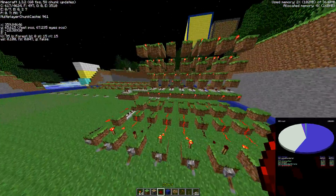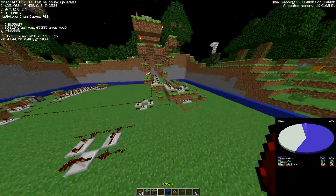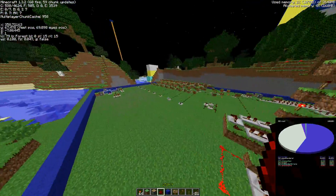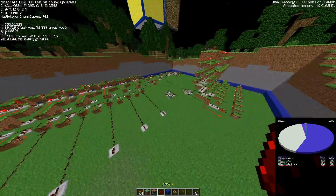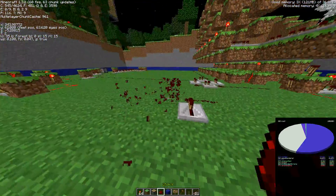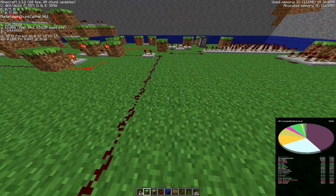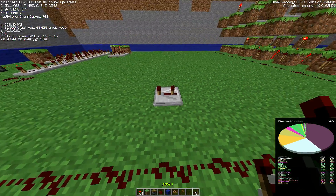That got me thinking about this, which I actually did manage to do — which is transfer eight bits of data across a map, and this actually works. It works using a single redstone wire, and you can do basically whatever you want to this wire, except repeaters work up until here.